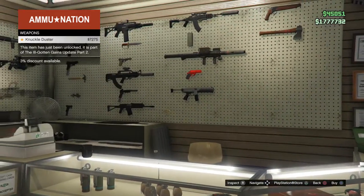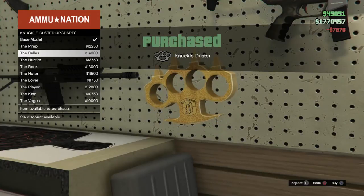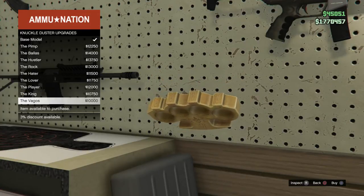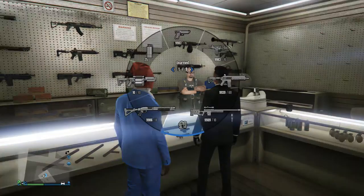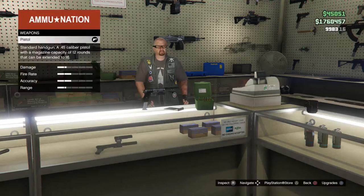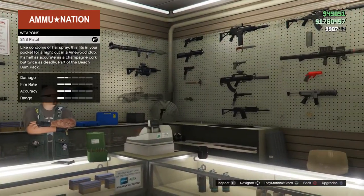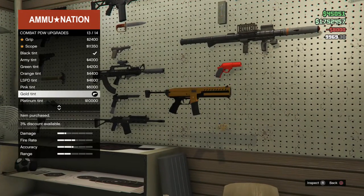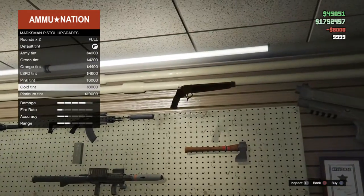Obviously the Bugatti Veyron in real life has a retracting spoiler, and now with the new-gen mechanics in the game you can make it do this, like we've seen with the T20. The Adder came in on PS3 two to three years ago when the game was first made, and the PS3 didn't have enough memory size and processing power to actually put these animations into play within the game — it does take up a lot more just to put these little things in.